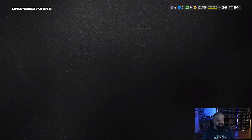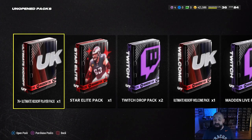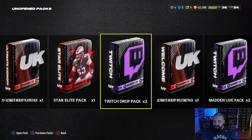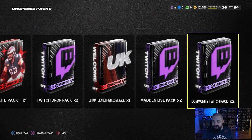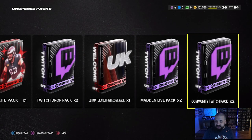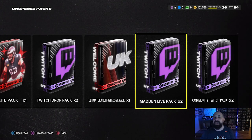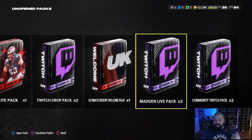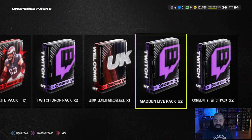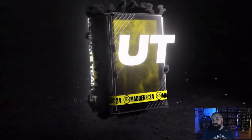There is an open Twitch Drop Weekend going on right now — you can earn four free packs per day, though I think there's an issue where you're only getting about two out of the four. I think two are from yesterday and two from today. Also, on Thursday EA went live randomly right before the Kansas City and Detroit game for about an hour or two, and you could get drops from that stream as well.